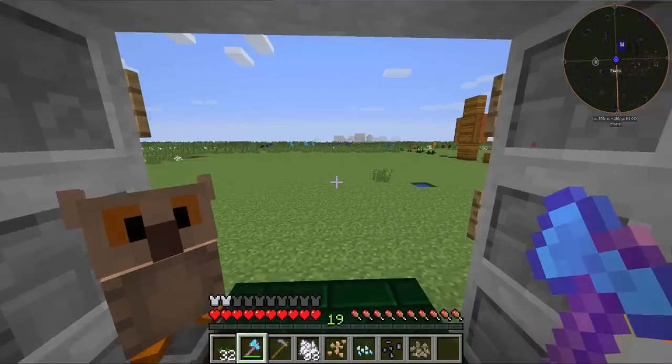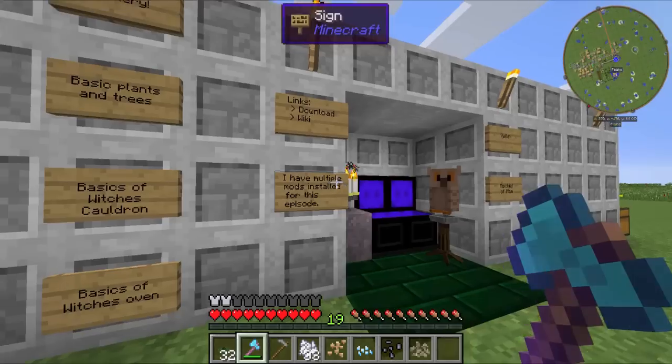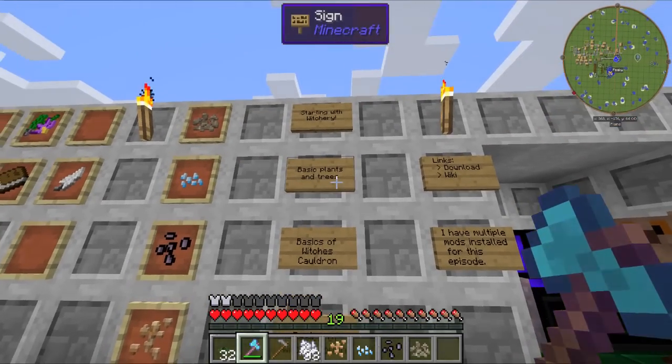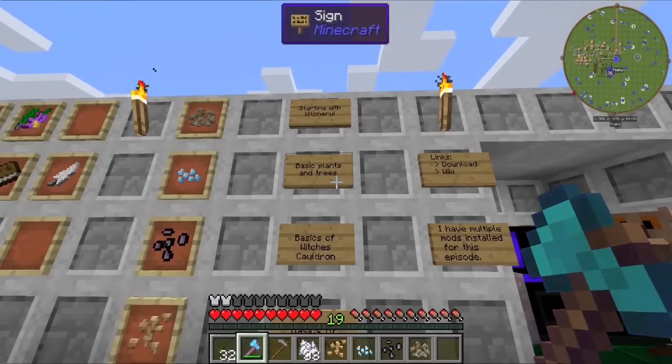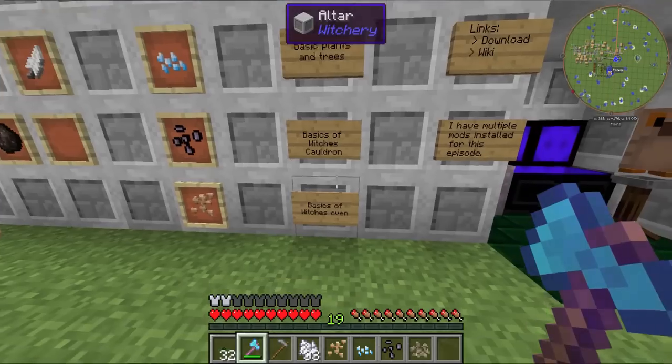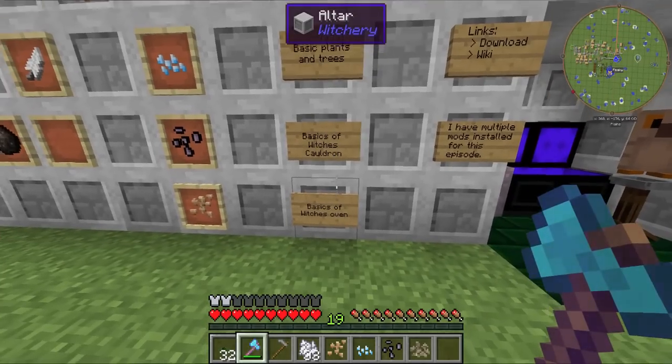This here is Peaky, my friend. He'll be supervising. Today we're going to be going over the basic plants and trees, which may sound boring but actually can be very dangerous. Plus, the basics of how to make and use a Witch's Cauldron and the Witch's Oven.